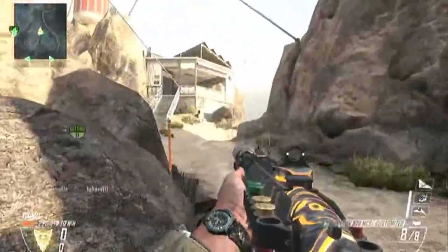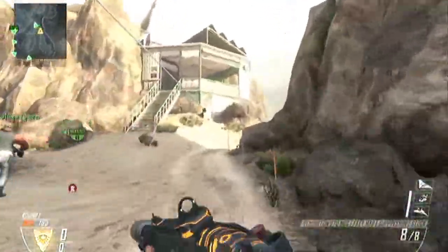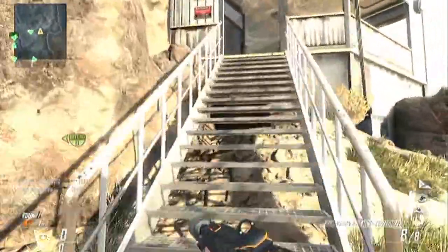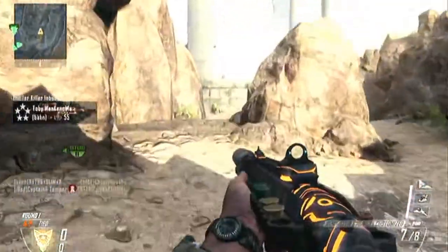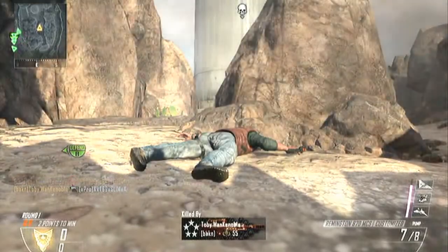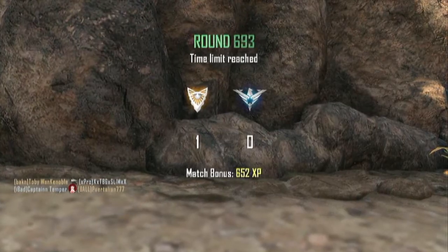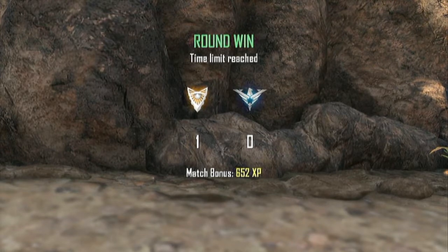I haven't had this much fun with this gun since my Executioner days. Your Remington looks really cool with the cyborg camo, and there's Captain Temper covering my ass as always. I shoot this guy in the crotch first and then I die — that's my only death this game. Six minutes in, die right at the end of the round. Captain Temper gets a headshot on the kill cam for the end of the round.